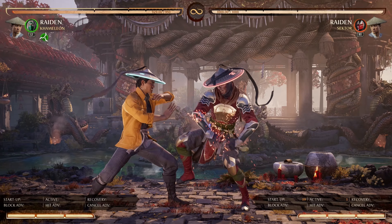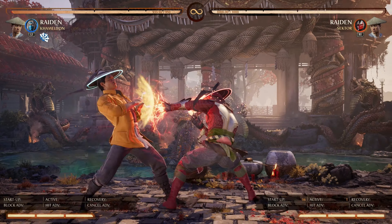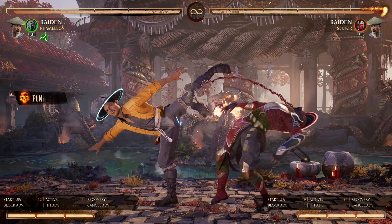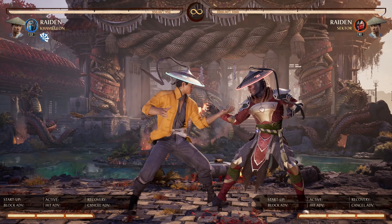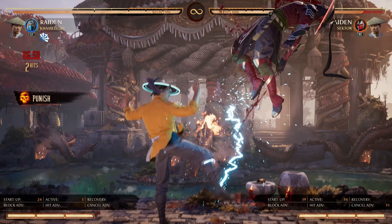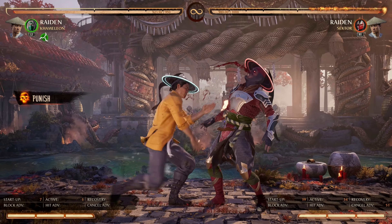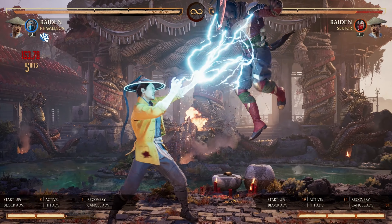Last, we have damage capability. Every punishing button offers you different damage potential. Faster buttons generally offer you lower damage potential, whilst slower buttons offer you higher damage potential. Also, something to note: you need to know where you can special cancel in your various strings. Not every ender allows you to special cancel into a cameo or special. For example, with standing 2-4-2-1, even though the 1 ends in a knockdown, I can special cancel from it as it's 2 hits. With forward 4-3-4, I cannot special cancel from the 4 and it knocks down the opponent. That doesn't mean I can't combo from it though — here's me using Movado to combo off it. Context matters.